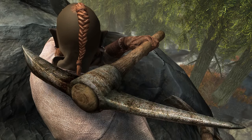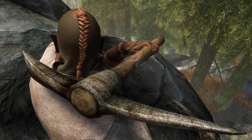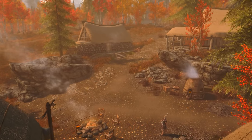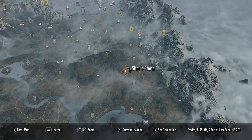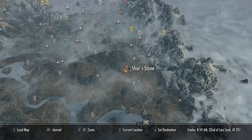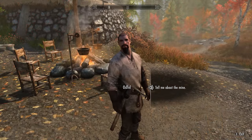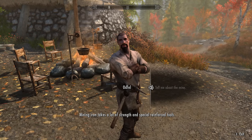Acquiring Rock Splinter is easy enough — you just need to know how, which most people don't, which led to it being considered an unobtainable item. What we'll need to do is come to the small mining village of Shor's Stone on the map. We can see it is found within the hold of the Rift, just to the north of Riften.